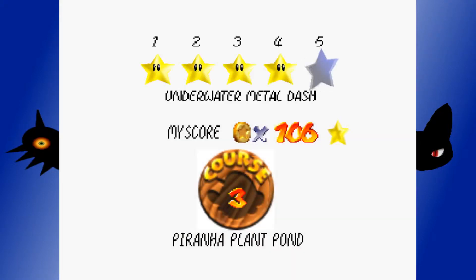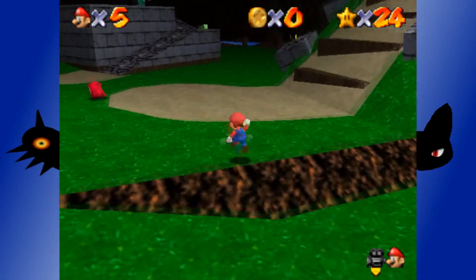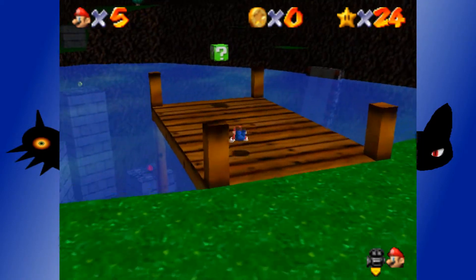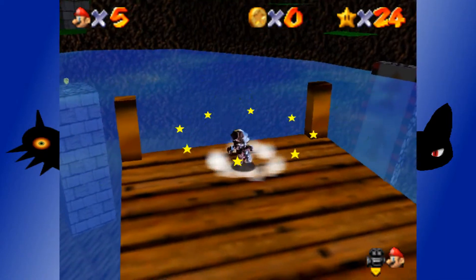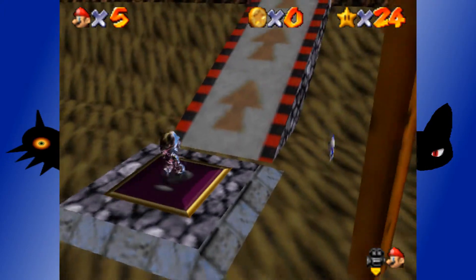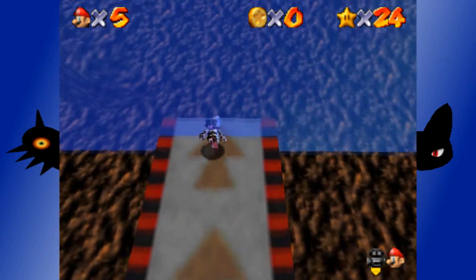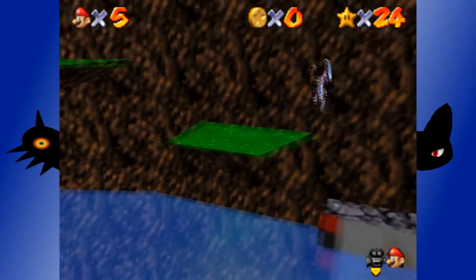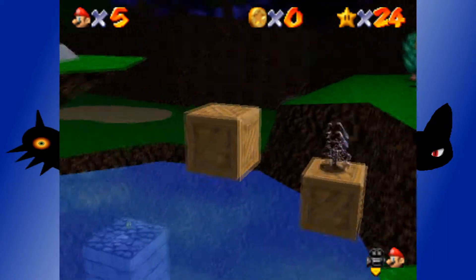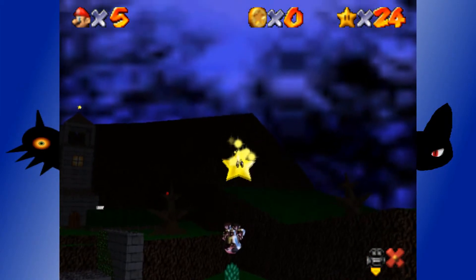It's time to get the underwater metal dash star — which is a cool name. To get that, we have to grab the metal cap, because that makes sense. We saw a purple switch earlier when I was going for that red coin. And now we can just walk up here. The level design of this game is a lot more memorable for me than Mario 64, and that's saying something because that was a very iconic game — but I actually really enjoy this game. And hey look — star! 25.